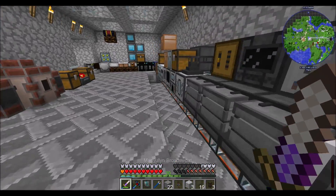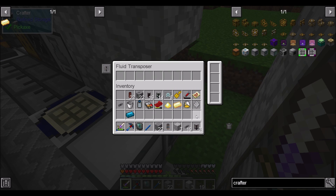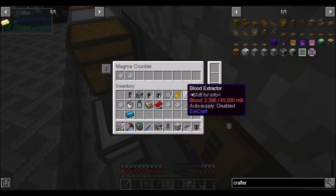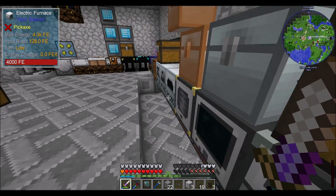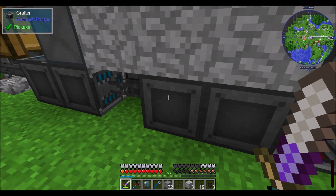You're online now. So into there will go this recipe — one glowstone dust equals molten glowstone, that's going to go in here. Lumium blend from four lumium ingots, that's going to go in our smelter.